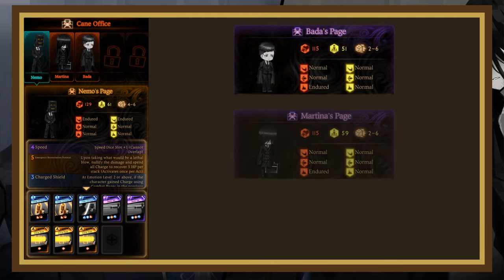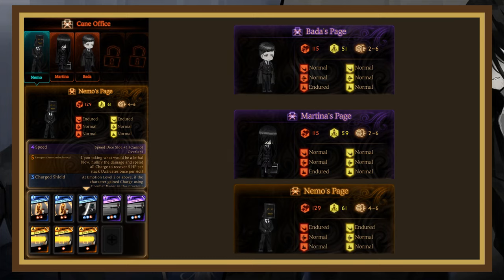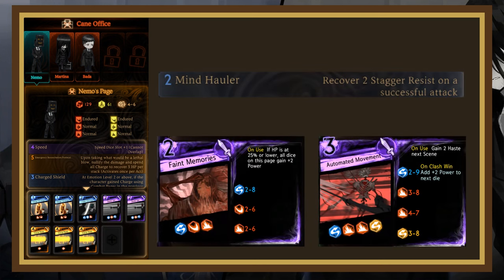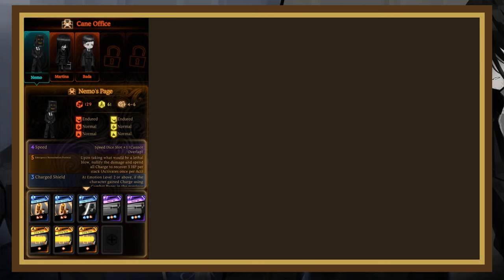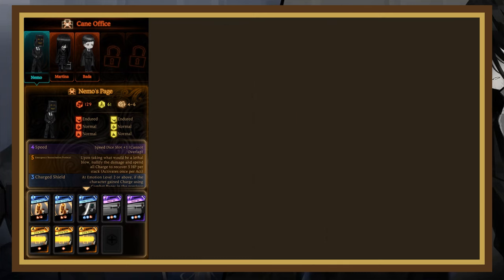Additionally, Bada and Martina are blunt damage endured, while Nemo is slash-endured, so keep that in mind. I would definitely recommend bringing some stagger recovery through strong evade dice or Mind Hauler, as your librarians are very likely to get staggered with all the damage flowing around. I'd also recommend taking out either Martina or Bada first, as their unique pages are both devastating in different ways. Anyway, let's talk about their pages and how to counter them.